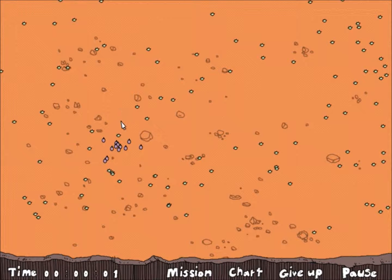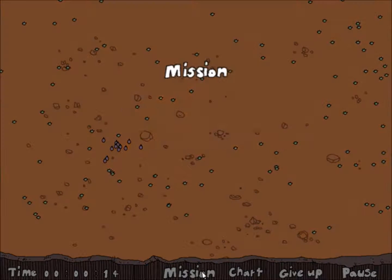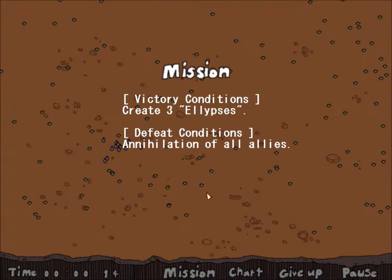Pretty much what we want to do is massacre these guys here and use their juicy red goodness to feed these plants and then they'll form an ellipsis, as long as the chart is correct there. A shrub when fed the blood of a dot — as sick as that sounds — it's going to create an ellipsis. Maybe I read that wrong — create three ellipses.